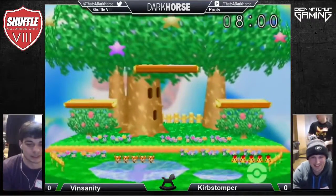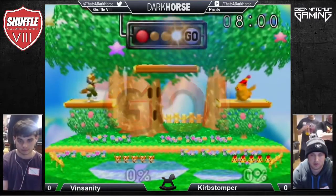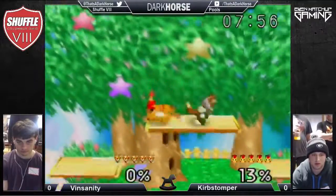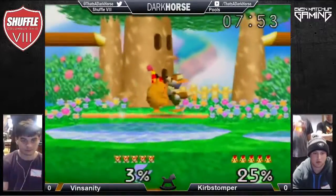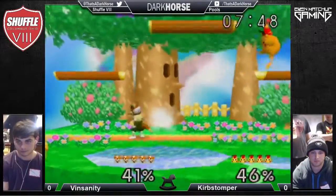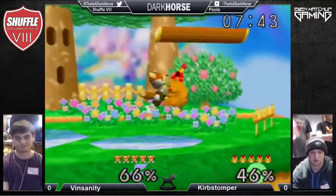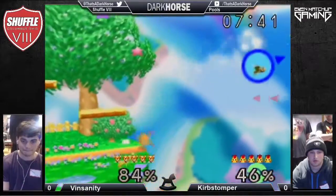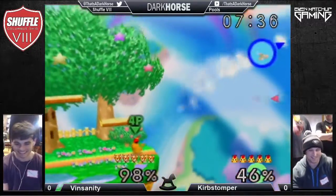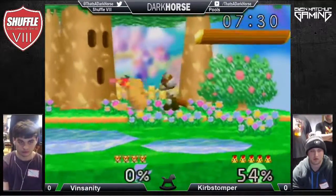Curb Stomper taking the top platform but then Vinsanity makes the first approach — this could be the stock. No, he goes for the down air, stops the edge guard. Lasers, lasers, lasers — careful edge guarding — forward a lot of damage. Nice back throw, this is probably the stock. I don't think he's going for a ledge lock there. Fox still has a lot of movement options after up-B — he can just go left and right really far.